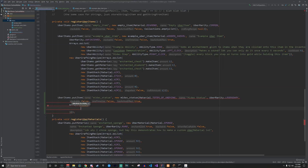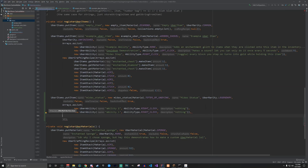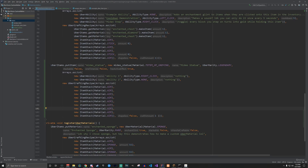Arrays.asList is the next argument — this is the abilities for the item. We specify ability one and ability two; ability two could be AbilityType.NONE. Then we do new UberCraftingRecipe, shapeless crafting false, craft amount one. If we did all this correctly we shouldn't get any errors — and there you go, the Midas Statue is now in the game. It doesn't do anything yet and doesn't have a crafting recipe.